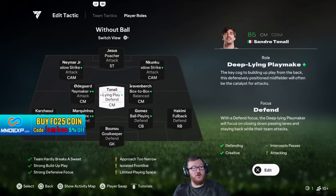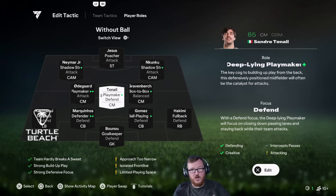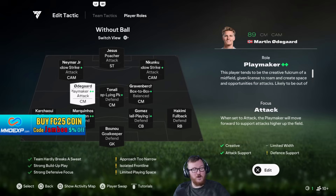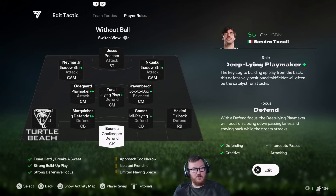We have one box to box, a deep line playmaker, and a playmaker. In terms of the structure of the midfield, this seems to work pretty well in a 4-3-2-1. If you had a different box to box player you could potentially swap that, but I feel the deep line playmaker in the middle is something that works really well.